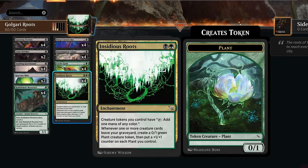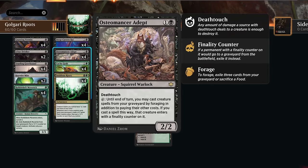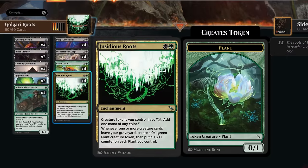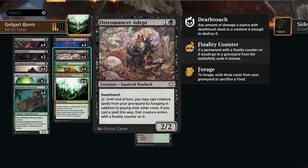To keep filling the graveyard we've got four copies of Snarling Gore Hound — a 1/1 with Menace that lets us surveil one whenever another creature we control with power two or less enters. So we can always put cards into our graveyard with surveil triggers. When we activate Osteomancer and exile a creature from the graveyard to pay the forage cost, that also triggers Insidious Roots, making two plant tokens per iteration. The Gore Hound then triggers twice, surveilling twice, and getting the creature back gives another surveil — that's at least three cards entering the graveyard, paying for the next forage. Plants keep growing with each loop.